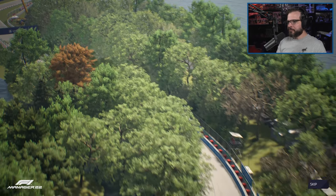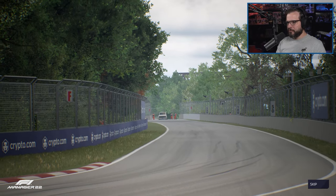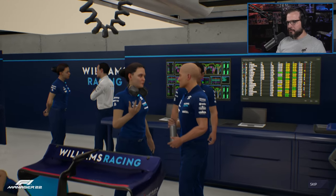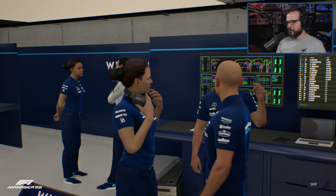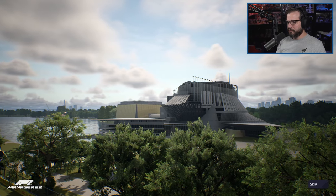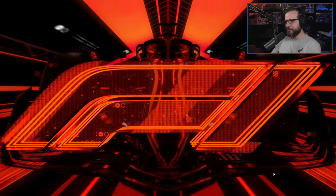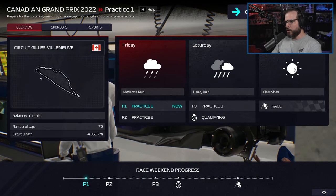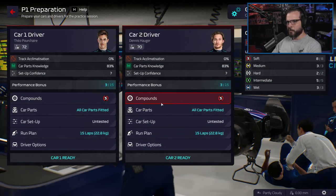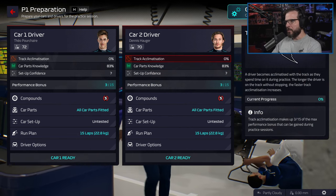Gilles Villeneuve is a quick, free-flowing circuit in parts, with a stop-start aspect around the chicanes and hairpin bends. Medium-speed downforce will play a large part in avoiding the Wall of Champions. We're about halfway through the season and there's still plenty of time for everything to change. Some rain early on but sunny on race day. Car park knowledge went down a little bit because we had to stall those side pods, but that's okay.